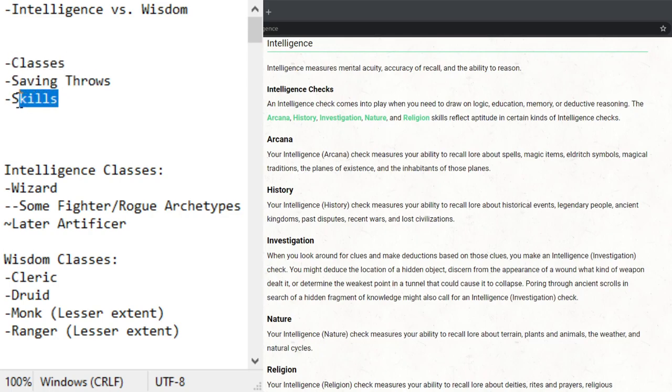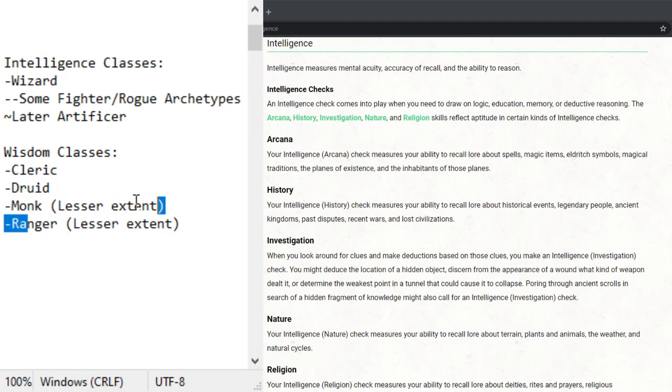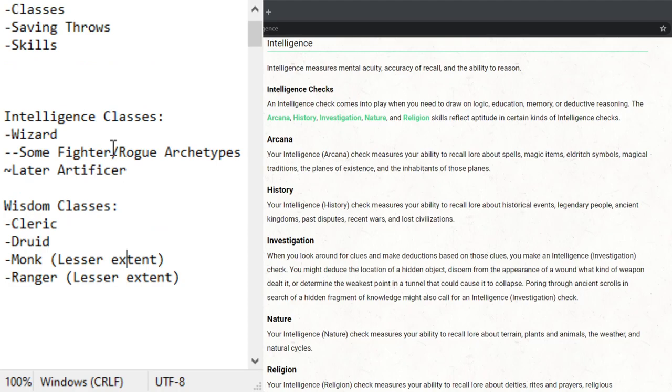First we talk about classes. The classes affected by intelligence are of course the wizard, some fighter and rogue archetypes, and later the artificer was added. Meanwhile the cleric, druid, monk, and ranger were all wisdom classes from the get-go — four full-on wisdom classes versus roughly one and a half for intelligence. I wouldn't take this too hard against intelligence as long as there are some classes with a focus in your ability score.